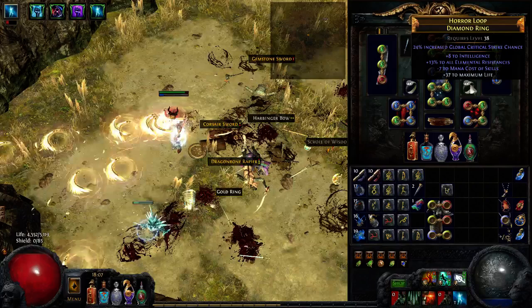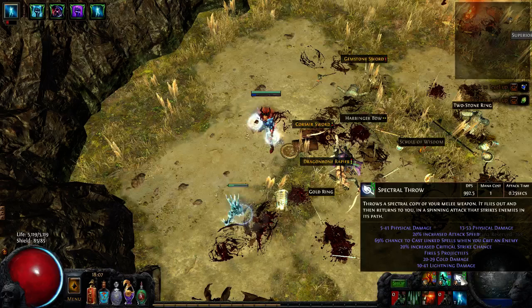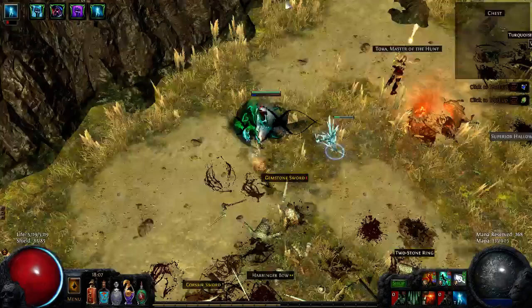We have two Elrion Rings which right now give a total of minus 15, which almost makes Spectral Throw free. If you have two minus eights, that makes it free, and then the only thing you have to worry about is Whirling Blades costing one or two mana, and Blood Rage and Golem. If you really want to reserve all of your mana, get two minus eights and run Blood Magic with your Golem and probably Blood Rage. It's definitely doable to reserve all of your mana.